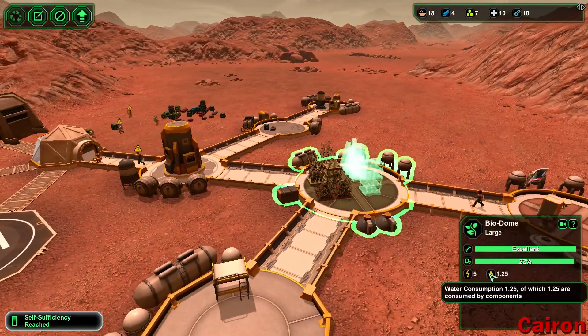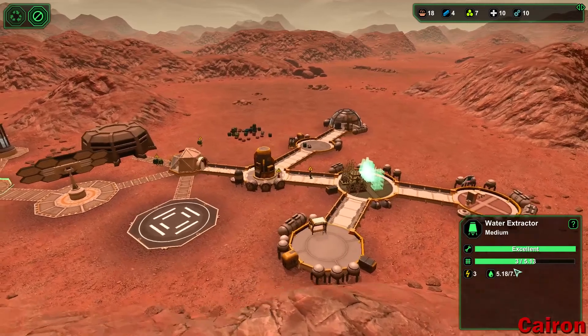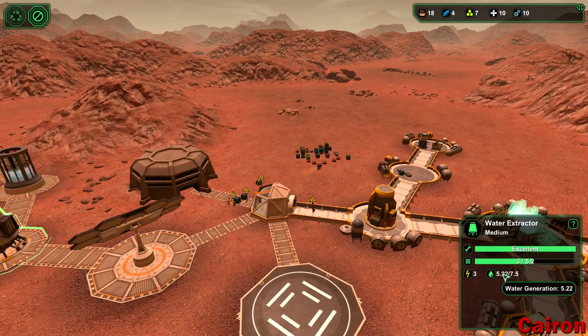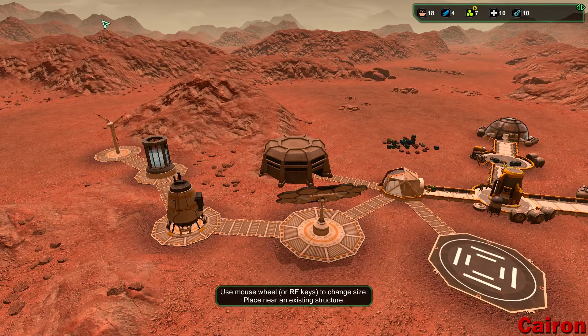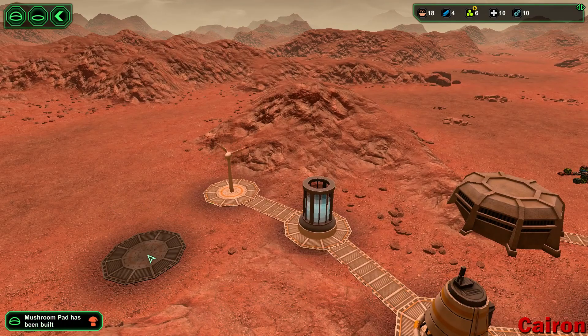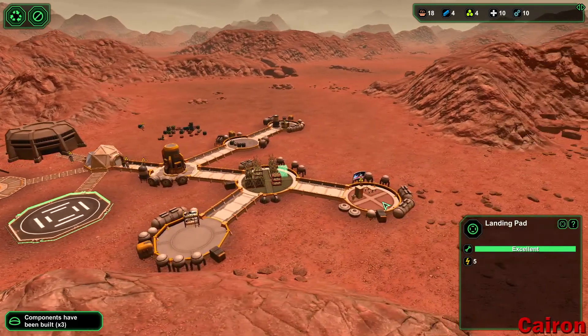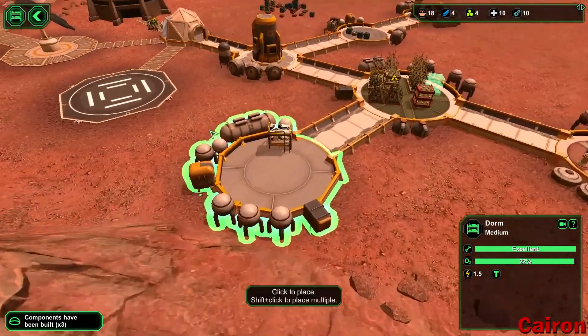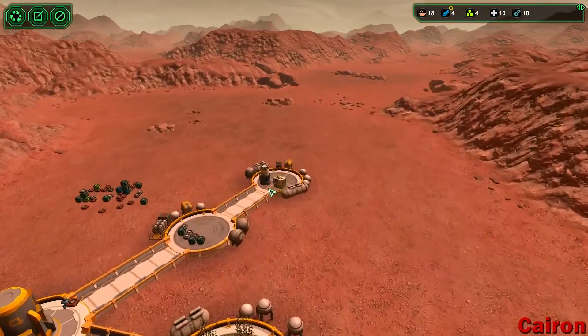One of the other problems I was running into is all of these biodome slots were filled and it was using up too much water. So I want to make sure we get another water extractor in here first, because these things are pretty inefficient — they can produce up to 7.5 but they just don't. During the day they produce garbage for water. So I think I want to put in another water extractor just so we have plenty of water and don't have problems producing food. I think this is going to be a better planet than planet D2-1.